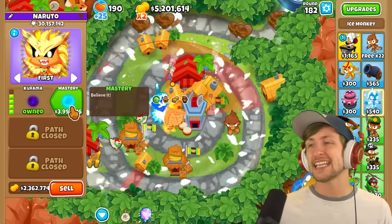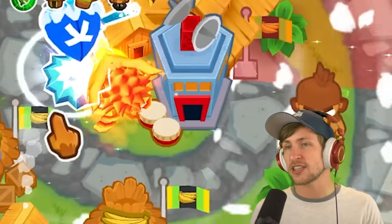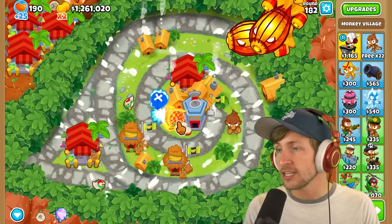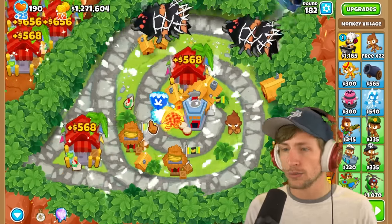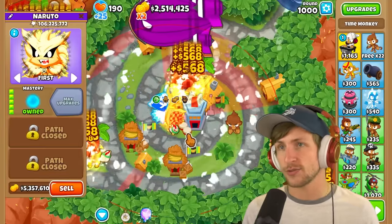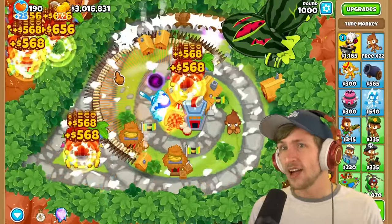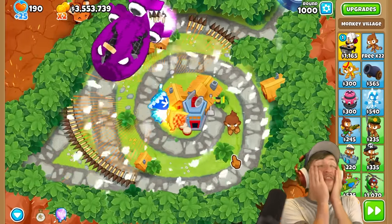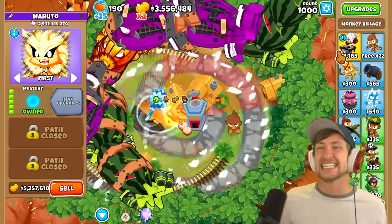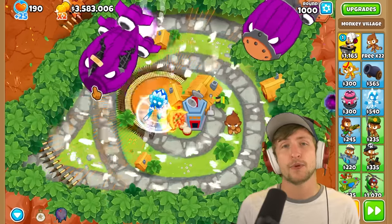Thanks so much for tuning in - if you enjoyed, hit that like button and subscribe. Let's get the final upgrade Mastery - boom! Oh my gosh, look at how gold and amazing that looks, it's like a fire and ice combo. They literally turn into a 360 kunai devastation - nothing gets by! Let's put this tower to the test at round 1000. He sold off everything to reduce lag - naruto has become the Hokage - two billion pops! This is legendary. Use creator code 2D in the shop to help support us and make even more amazing mods.